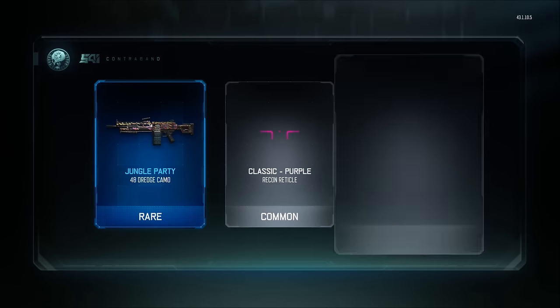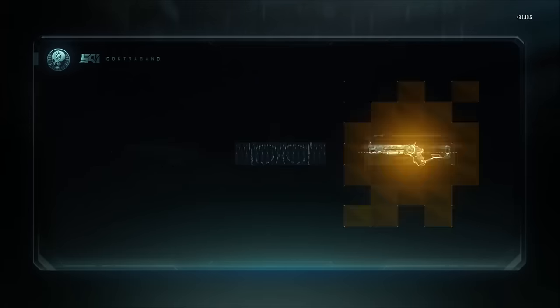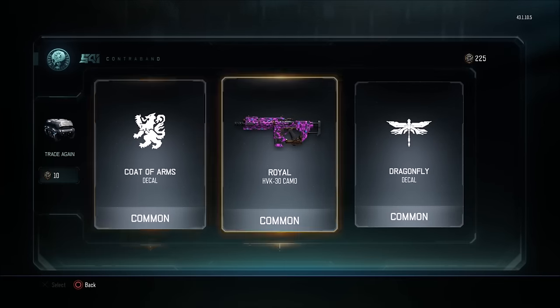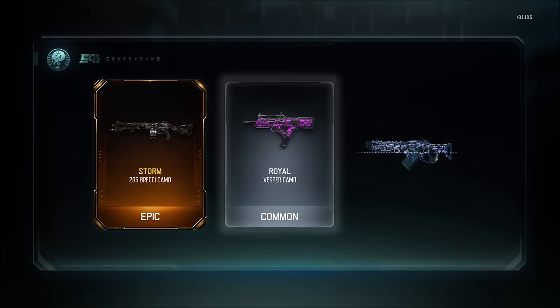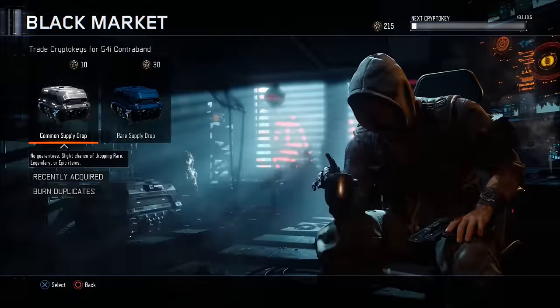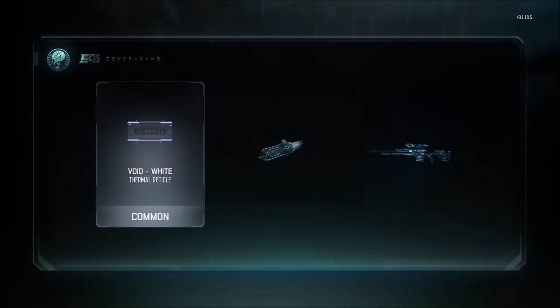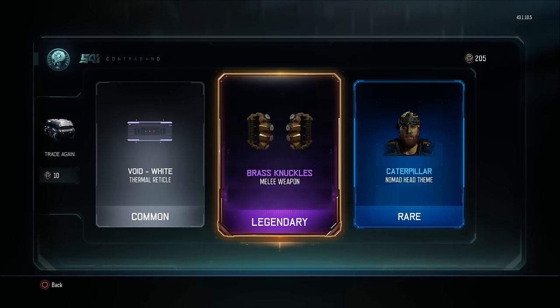48 Dredge — I don't even use that gun, but it's all good. That's common. It looks sweet. Come on, give me something good! Let's go baby! Ooh, brass knuckles — is that good? Oh, as a melee weapon — yeah, I'm definitely going to be using that. Legendary! Sweet!